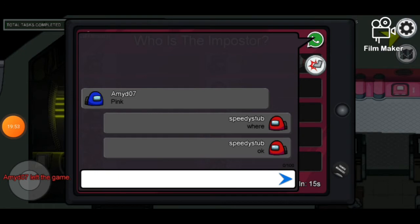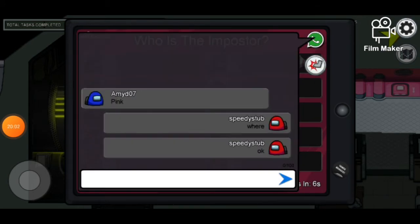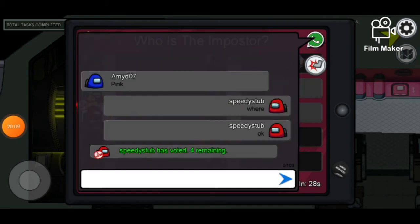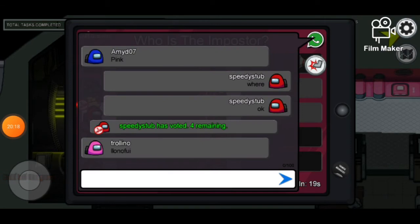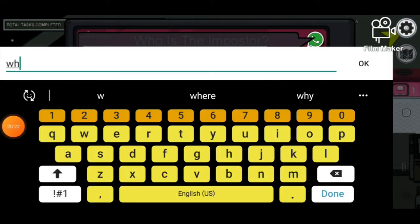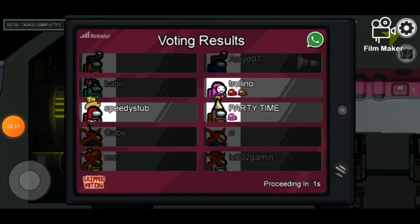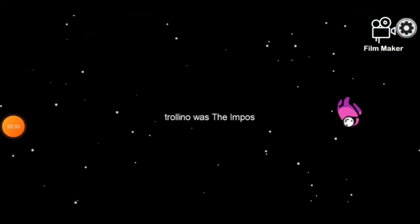All right guys, it might be Pink. Pink left the game - nope, she did not. She's wearing a Dream mask too. Also, other players can't see this mod - only you can see it. I just voted Pink because someone said so. Now there's only three players left, which is not good. Oh, she got voted out - she was the imposter. Yep, she was.